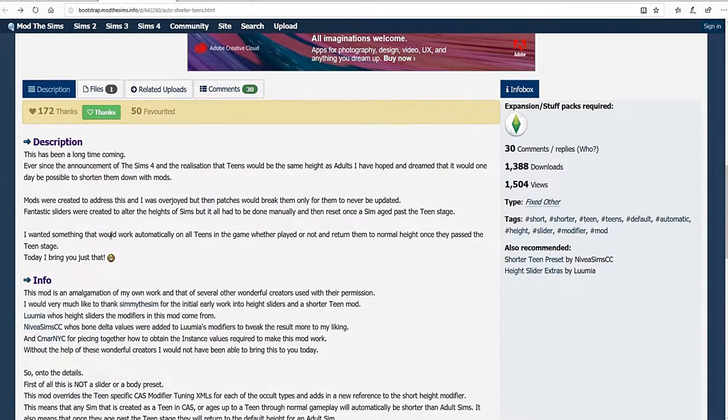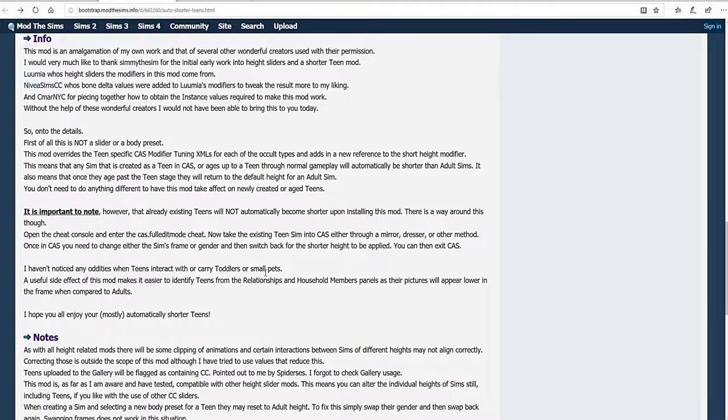What it says is: if you have teens already in your game and you'd like the new height applied to them, you need to go into Edit in Full CAS mode and either change the frame of their body or change their gender and then change it back. You don't actually keep the change — it's kind of like a reset. So if you go in and change your teen daughter to a boy and then change her back to a girl, she will now have the mod applied to her.